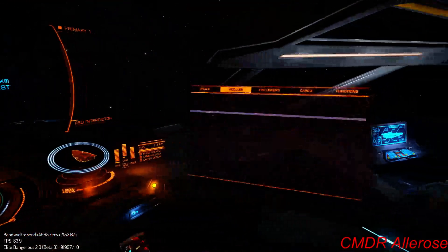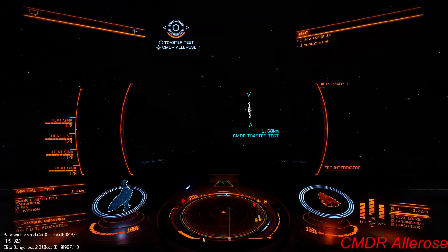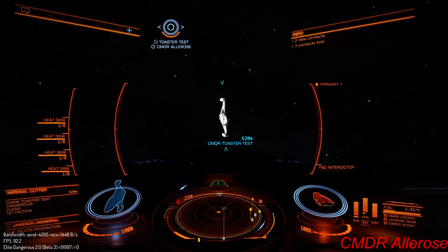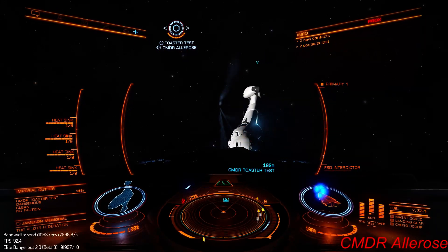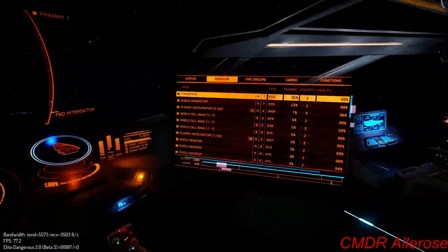Once my shields are down, I'll shoot thrusters. Do you want me to use my plasma or not? Well, you gotta get my shields down, right? I could just turn my shield generator off. That would just help. Yeah, that would help. Yeah, let me just turn it off.